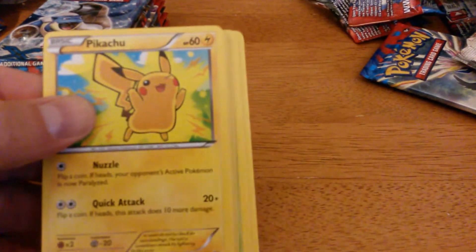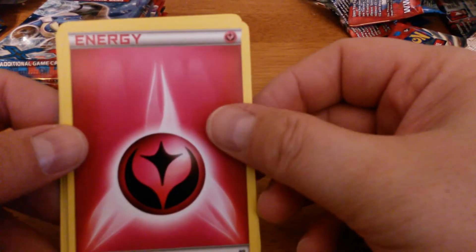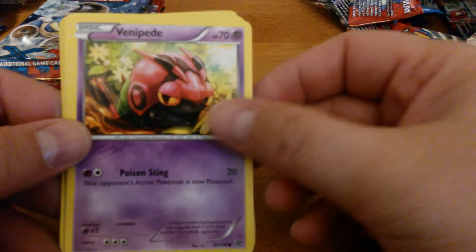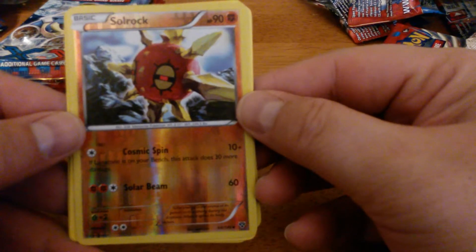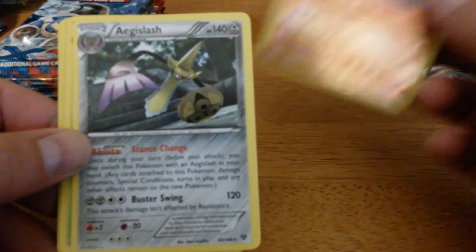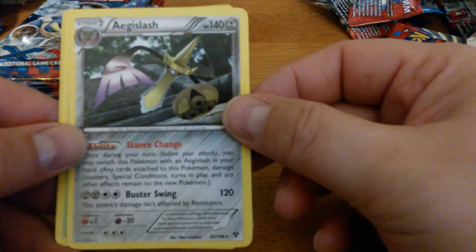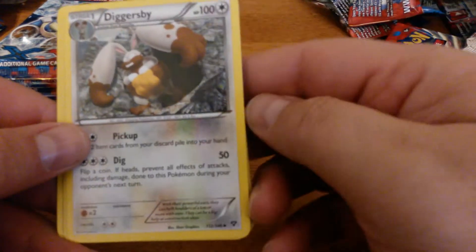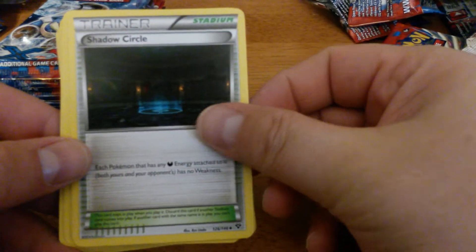Pikachu, Pansage, Fairy Type Energy, Venipede, Ladybuff, Reverse Holo Solrock, Aegislash, Kakuna, Diggersby, Shadow Circle, and Pikachu.